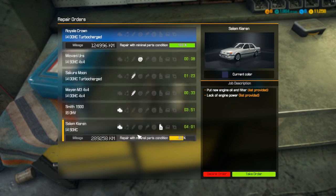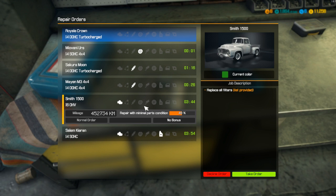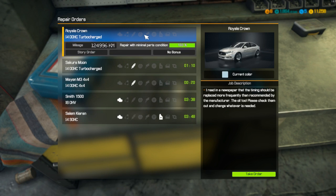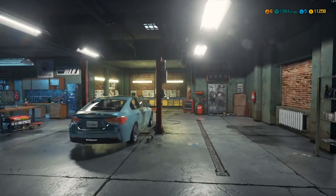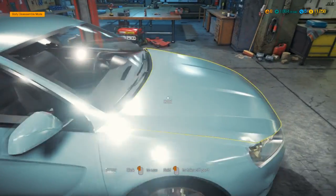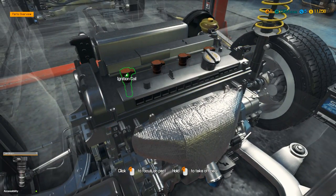This order has lack of engine power — interesting. I don't think we have anything that could test any of that stuff. Replace all filters — at least it lists the stuff. I really want to take this order and take a look; I like these ones where you've got to figure out what's going on. We'll move this to the lifter. Let's take a look at car status — we have quite a few parts that need to be fixed. Ignition coils — those are bad, all four of them.